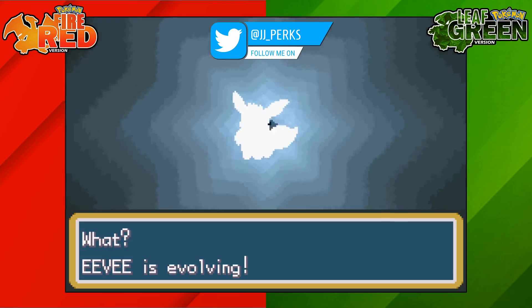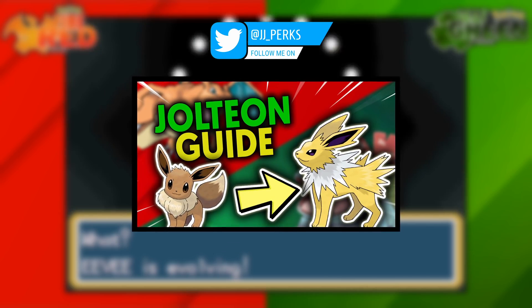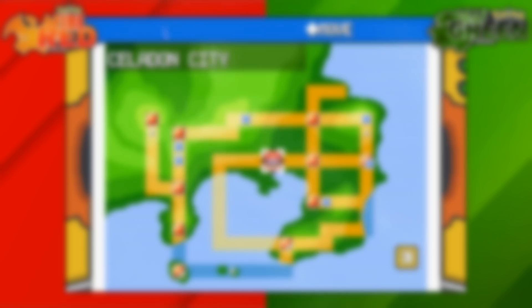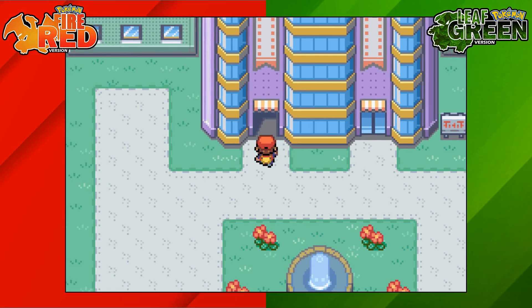How's it going everyone, my name is JJ and in this Pokemon guide I'll be showing you how to evolve Eevee into Jolteon on Pokemon Fire Red and Leaf Green. To do this, we're going to need to use a Thunderstone.